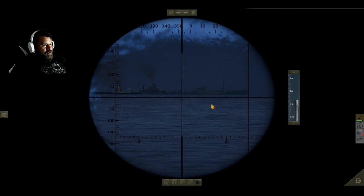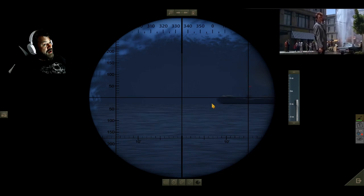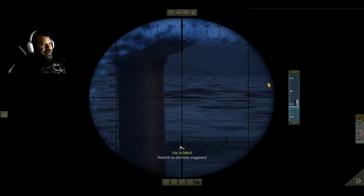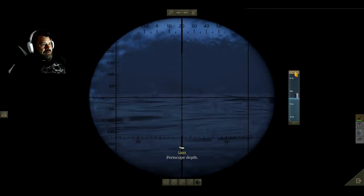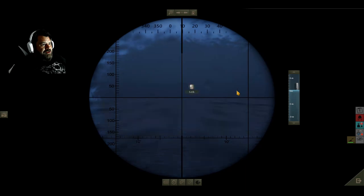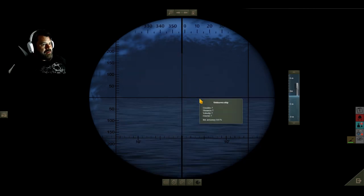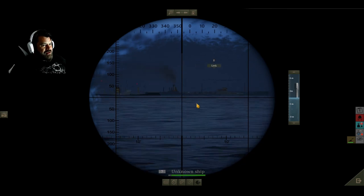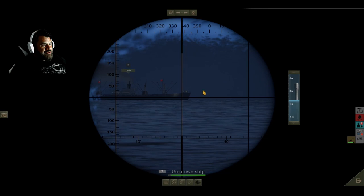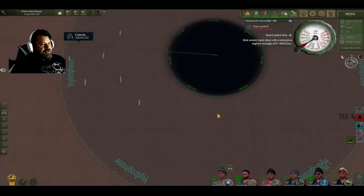All right, so what's going on out here? We've got a tanker, an Empire, a Liberty, another Liberty. Let's take stock of what we're looking at: we've got a destroyer, another destroyer, a C3 - she's armed - an Empire Explorer, a tanker, another Empire Explorer, a corvette, a Liberty, another Liberty, and another corvette. So they've got three attack vessels.